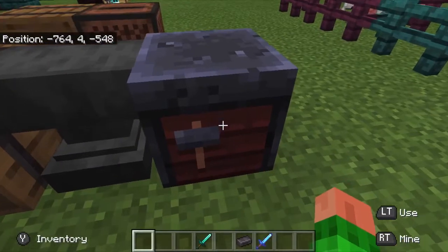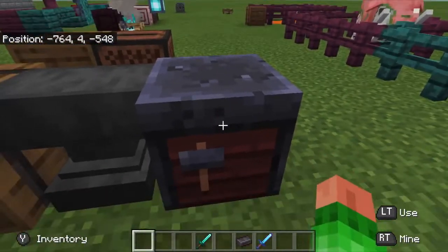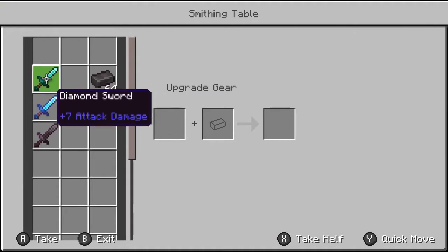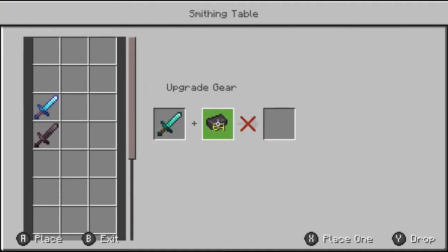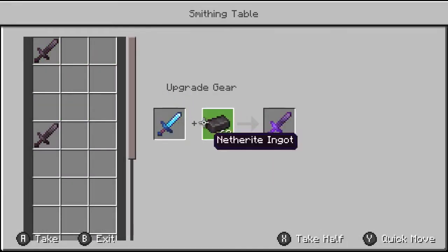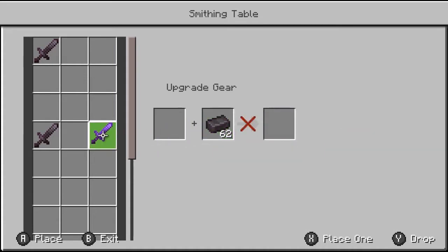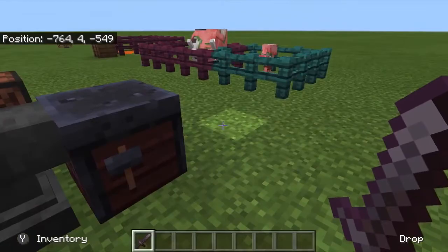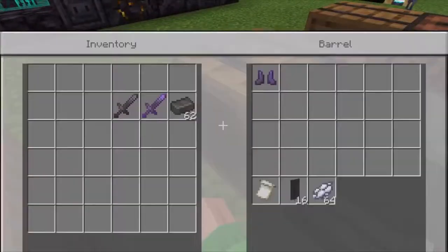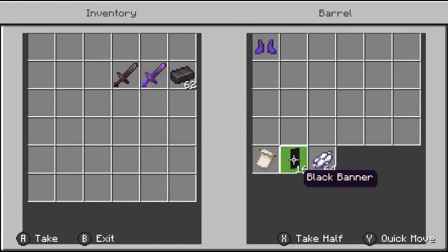If you get a smithing table — it takes two iron and four wood in a crafting table — you can throw any diamond gear in along with a netherite ingot and it turns it into netherite. It also keeps the enchantments, which is a really cool thing.